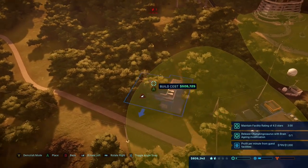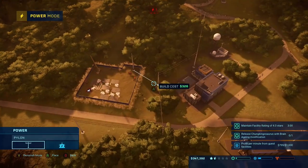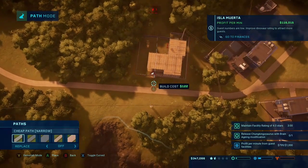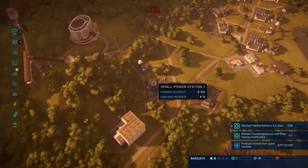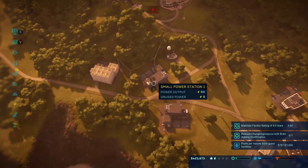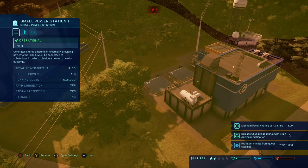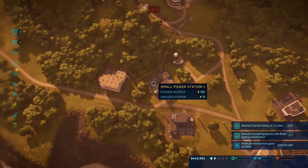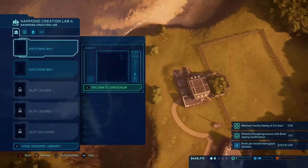Try rotating it — oh yeah, perfect! Let's put this right here and attach that to the other pylon. Boom — we are up, we are connected to the power grid! So we're gonna incubate some lava sources, get them into their new paddock, and I'm pretty sure that'll bring us up to maybe three stars. Let's go get those lava sources incubated.